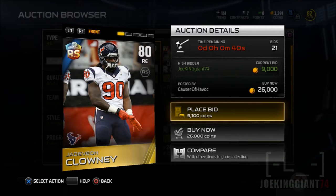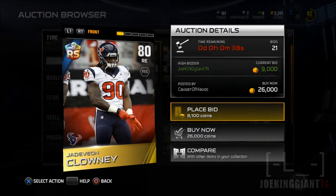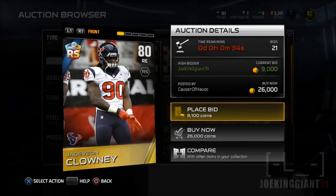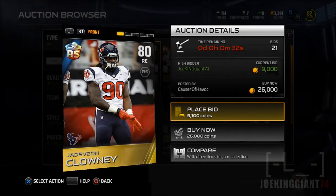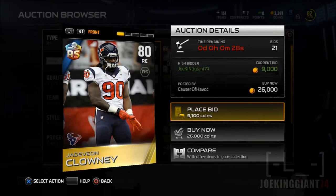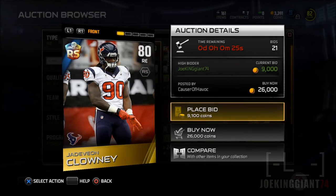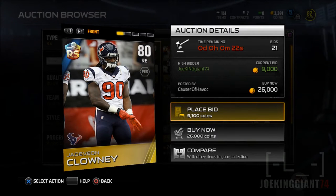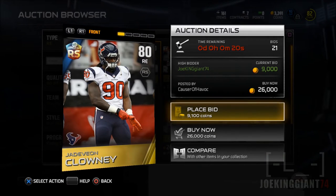That's going to be the 85 overall version of Jadeveon Clowney. The only way you can get the 85 overall version is by collecting two Rising Stars of Jadeveon Clowney — he's 80 overall. It's gonna cost a little bit, around 15,000 coins, but I'd suggest bidding on him to get around a 6,000 coin discount.